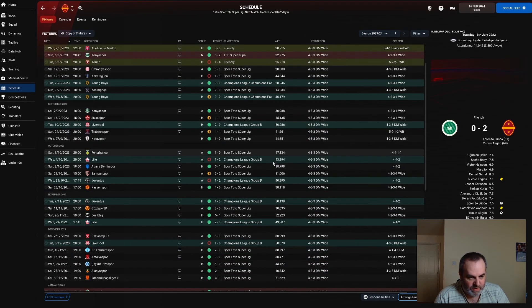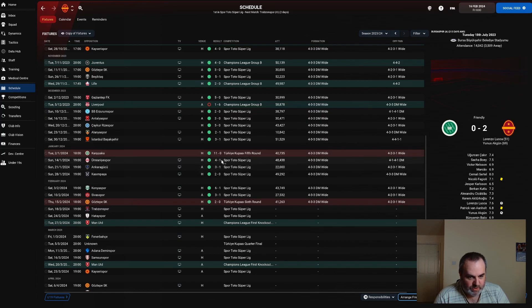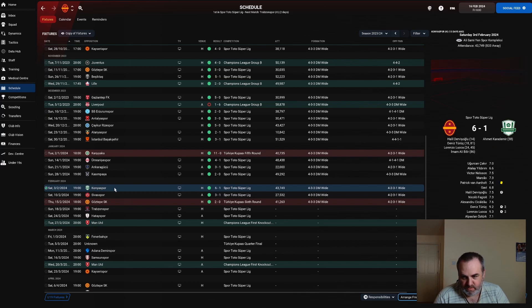Looking at the league games we've had in January and February: fairly comfortable wins — 4-1, 3-1, 2-0, 6-1. For some reason we always seem to be able to turn it on against Konyaspor. We beat them in a couple of big games last season, beat them in the Turkish Cup final, and in the Super Cup this season as well. We just seem to be able to score goals no matter what against them.